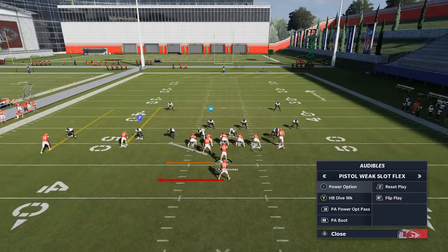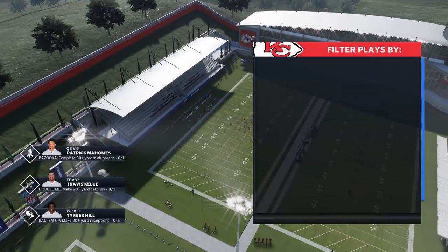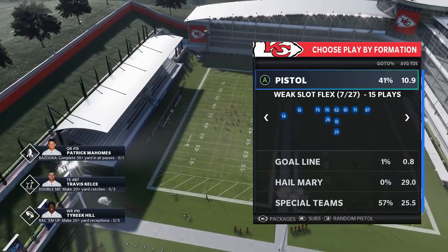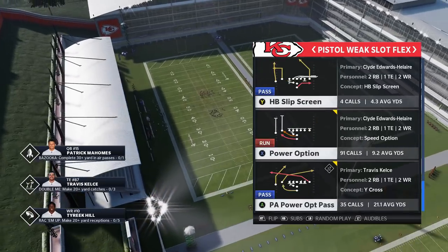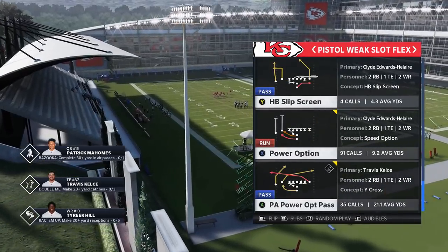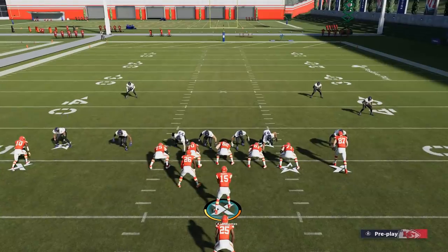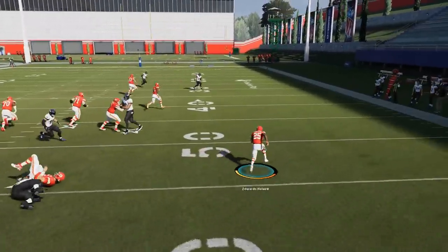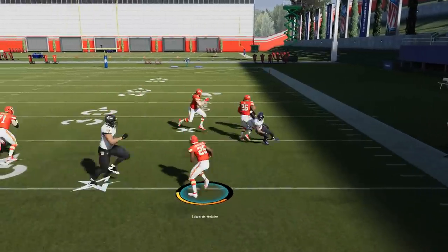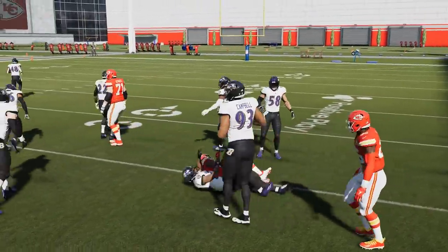Without a doubt, the Power Option is the number one play. I'm always trying to go back to it — I average at least 9 to 9.5 yards a carry, because it's just such a hard play to stop. If they're in a stacked box, this is perfect — just flip the play, wait till that guy makes contact, and you have nothing but space and blocking out there. People who blitz heavy are going to have a hard time stopping this play.